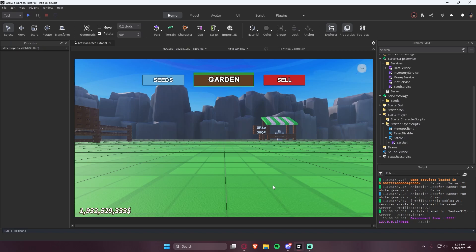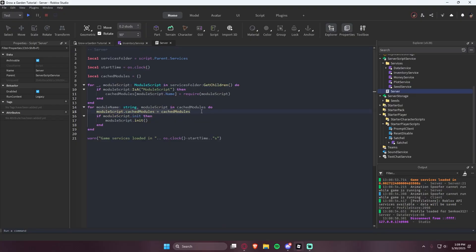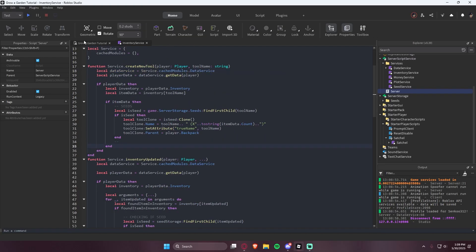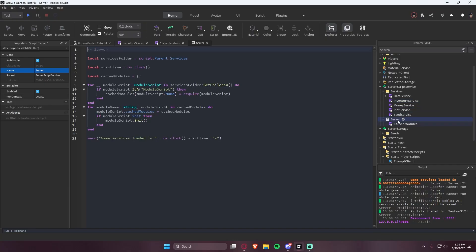Another thing I want to do is address what I saw in the comments, which is about assigning cached modules to every single module script, which we're doing here. Now that I look back, that's really inefficient, and we can definitely make it easier. You'll notice we have to do service, cached modules, data service, and also over here as well. In order to fix that, we can add a module script called cached modules. This is going to be our shared module script for all of these services to access, because in a previous video we had an issue with the recursiveness of module scripts — where, let's say you require data service in seed service, but in data service you require seed service. Roblox doesn't allow that because you're essentially requiring a script which is requiring that script back.